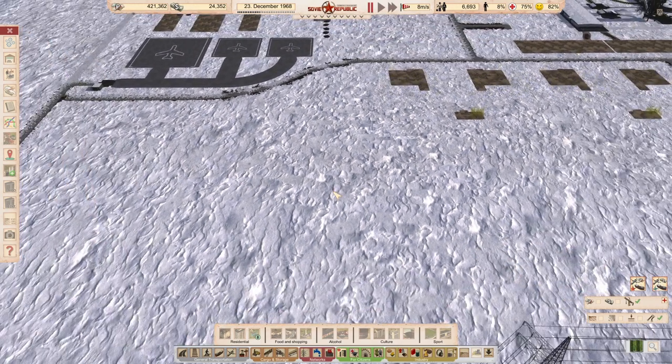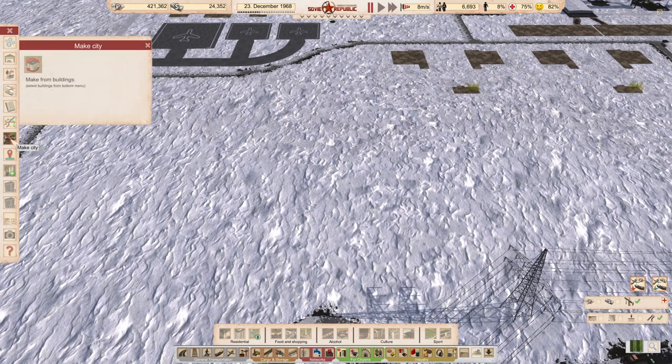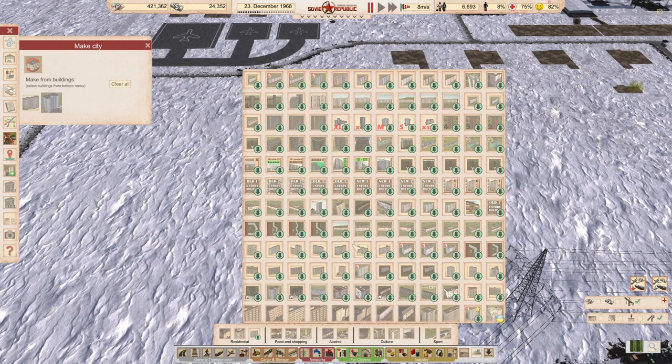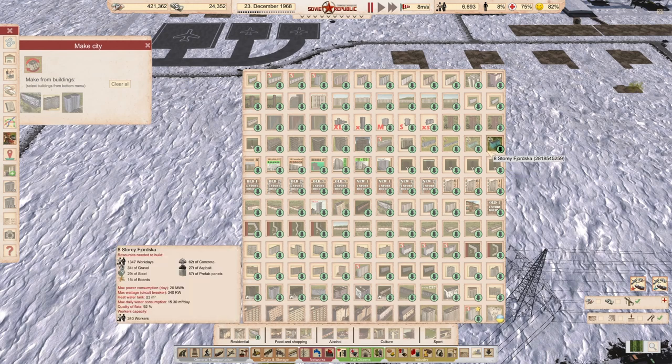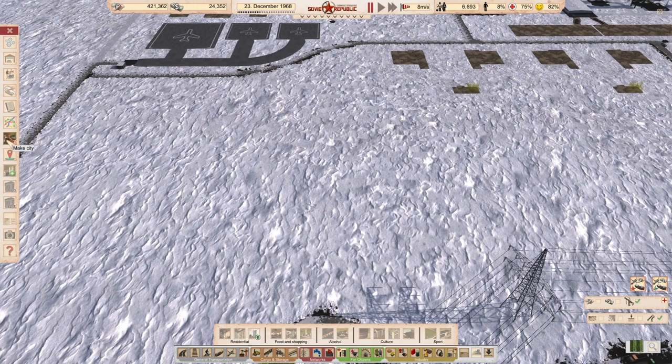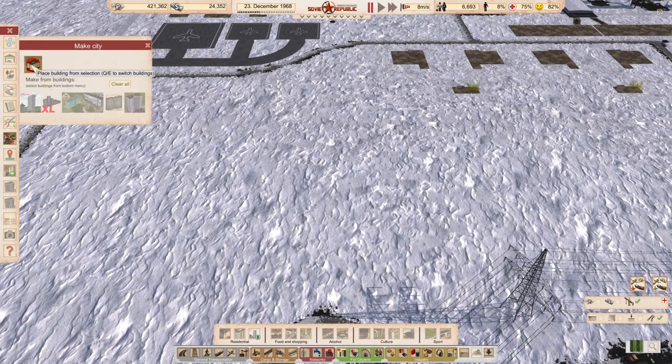Zoom out a little bit. You go to Make a City here and then say Make from Buildings. Here you can place buildings which you want to be able to preview. For instance, I want to preview this one, and this one, and this one, and at Fjordska, at XL here. So escape, go to Make City, and now click Place Building from Selection.